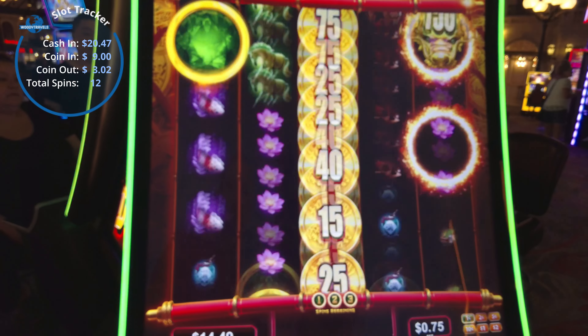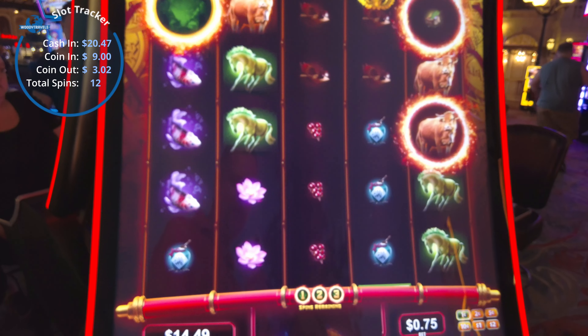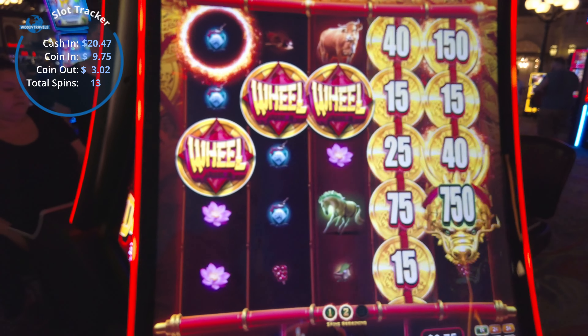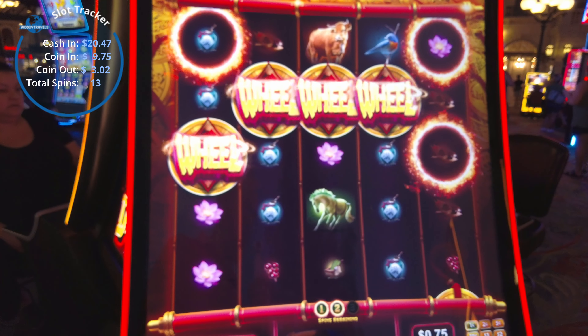37 cents an hour. Let's see — at the bottom there's just one, two, and three spins remaining. So I'm assuming we need a third wheel. Oh, we got it! And a fourth wheel!